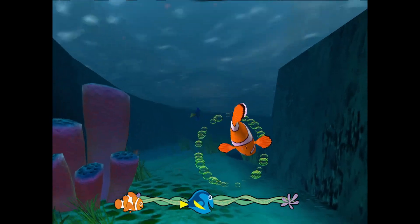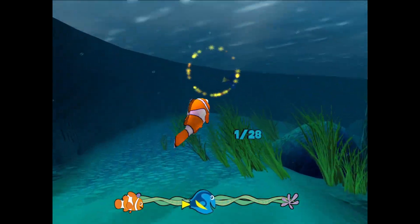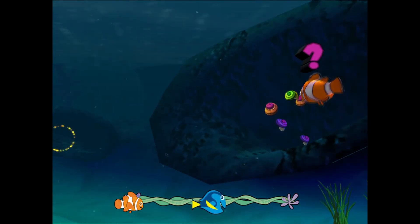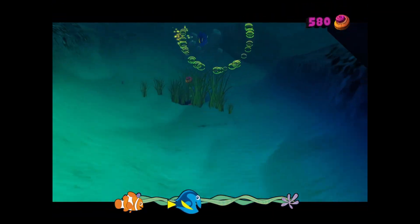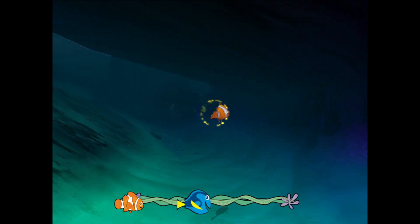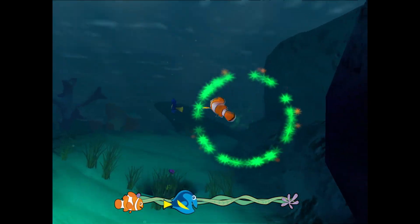Moving on to the next level, we meet Dory. This level is really quick and easy. We are following Dory because she saw the boat pass by. But due to her short term memory loss, she keeps forgetting that she saw the boat and keeps running away from us. The only thing to do in this level is collect rings and shells. You can't even die. So I swam forward until I got the ring star and beat the level.